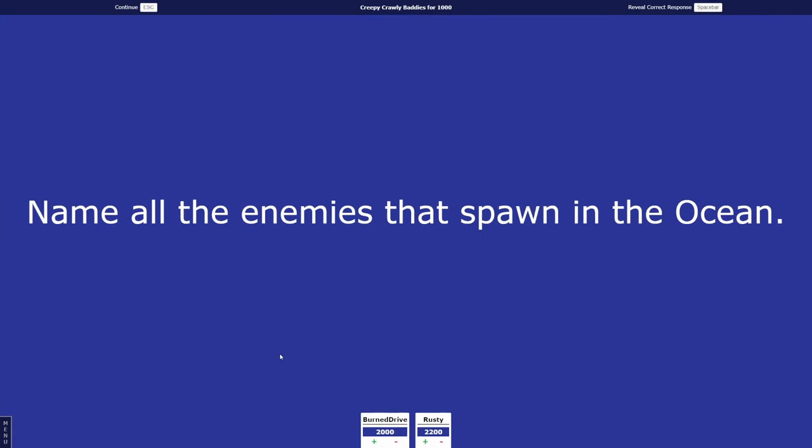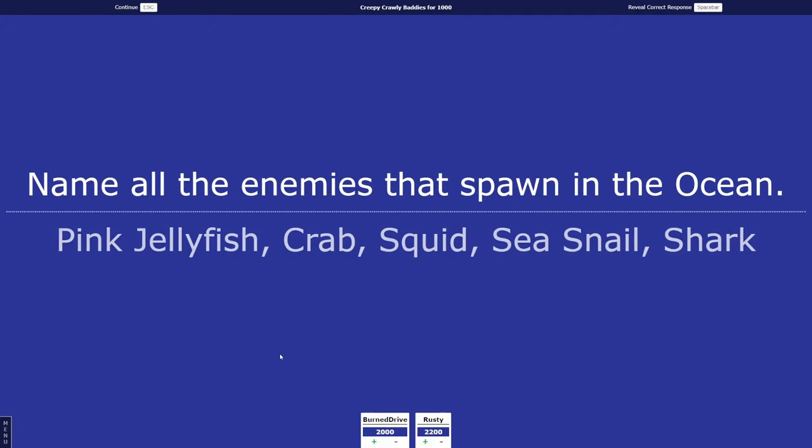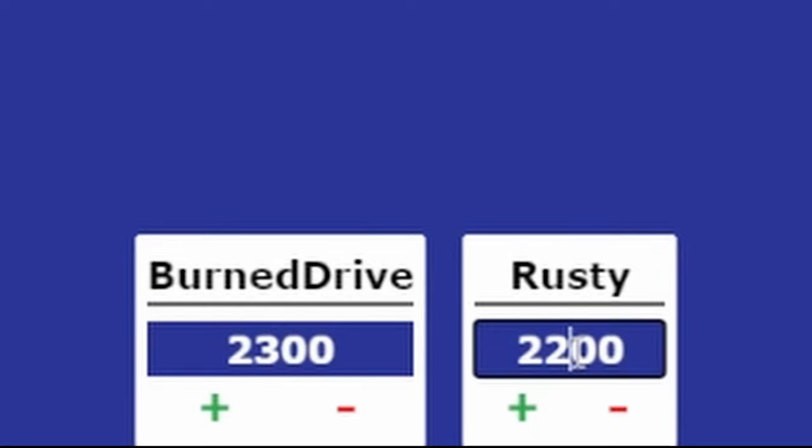Creepy Crawly Baddies for 1,000: name all the enemies that spawn in the ocean. Rusty rattles off Jellyfish, Seagulls, Crabs, Fish. Burn Drive answers Jellyfish, Sharks, Crabs. The full answer is Pink Jellyfish, Crab, Squid, Sea Snail, and Shark. Rusty gained 200 points for correct items and Burn Drive gained 300 points.